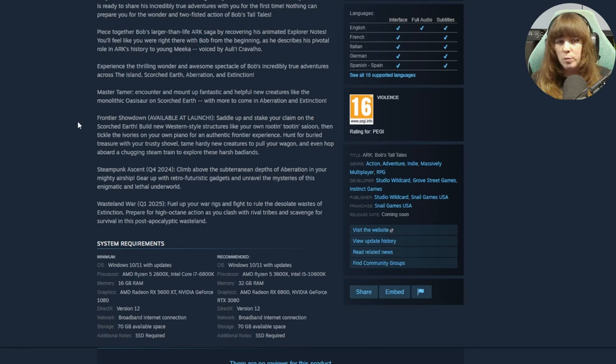They also mentioned tickle the ivories on your own piano for an authentic Frontier experience. A brand new piano - we'll be having a musical instrument for the very first time in ARK, apart from the war drums. Then they said hunt for buried treasure with your trusty shovel, tame hardy new creatures to pull your wagon, and even hop aboard a chugging steam train to explore these harsh badlands. I'm curious whether we'll be able to place our own trains or just get on a main one that goes around the map. The wagon-pulling creatures will probably be the Faso or horse. New wagon, digging for treasure shovels, piano, and brand new western structures - all coming, available at launch. Very exciting.